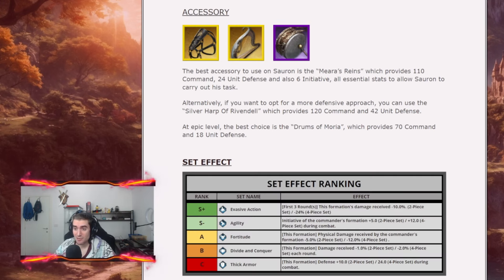For the accessory, the best in slot for Sauron is Meron's Trainments, which provides 110 command, 24 unit defense, and 6 initiative — very important for being faster than the enemy Sauron. As an alternative you can run the Silver Arp of Rivendell, which provides 120 command and 42 unit defense. At epic level I suggest the Drums of Moria, which provides 70 command and 18 unit defense.